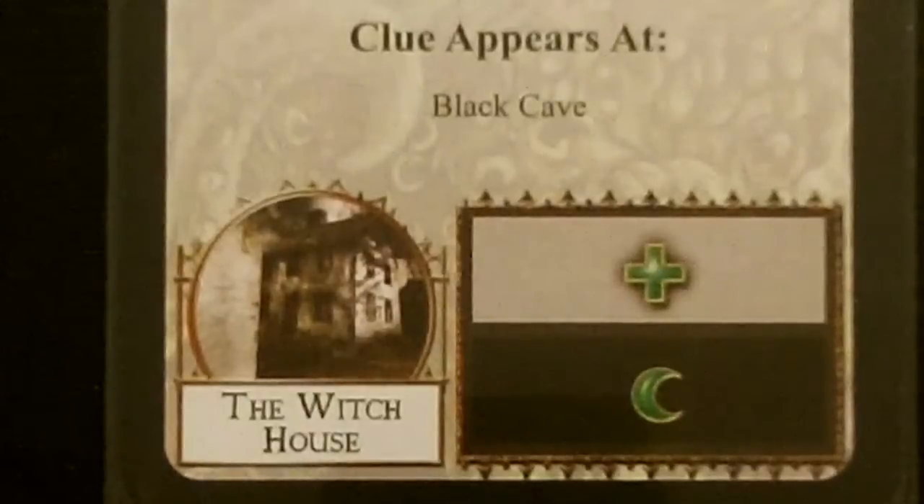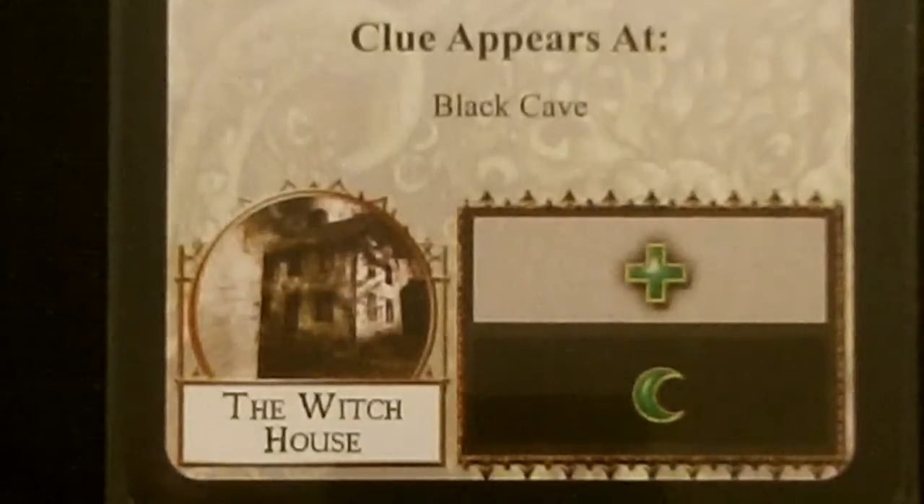And now for monster movement. Surprisingly, with seven monsters on the board, we only have one monster that is a Moon or a Cross. Our Wraith is a Moon monster, but because he's at the woods with our investigator Hank, he will not be moving away. So no monsters will move this turn.